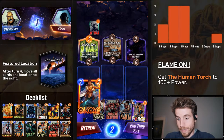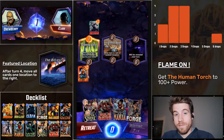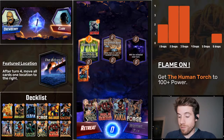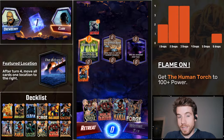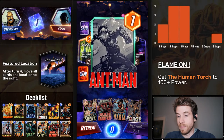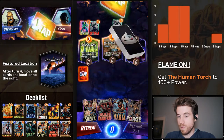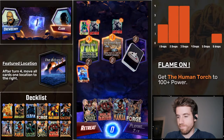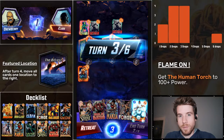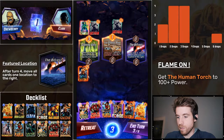Still no torch, but we can just start buffing him even though he's not in our hand yet. If I never draw him, then it's pretty much a retreat. I'll play the games out just for funsies, but that's not what we're going for — we're going for the big flaming Chris Evans. Okay, we got the Bifrost and then we got the Torch.